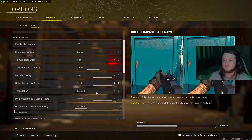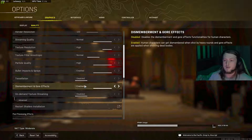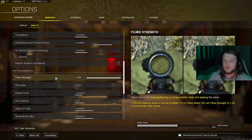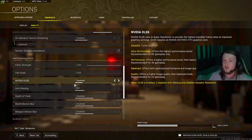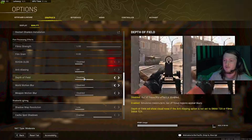Particle quality — I have this on high. Bullet impact and sprays — have this enabled, just because I like to see what's actually going on in the game. Tessellation — this one is a big hitter for your FPS, definitely have this on disabled. The on-demand texture streaming setting — you can have it either way, it's up to you. The next setting is a biggie — have it on disabled, and it caps it on advanced with disabled too. The shadow cache settings — have those on 1.0. NVIDIA DLSS — disabled. Anti-aliasing — I have this off. Depth of field — disabled, and the other two on disabled as well.